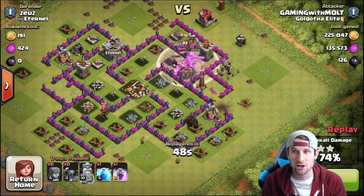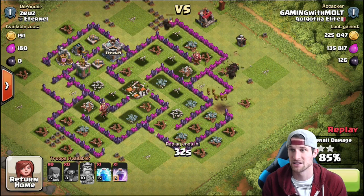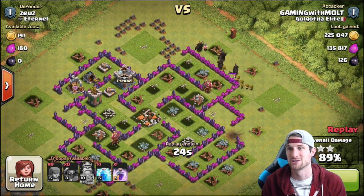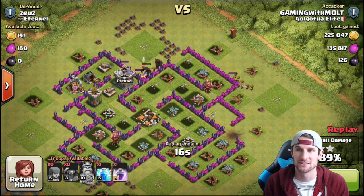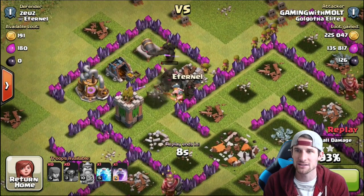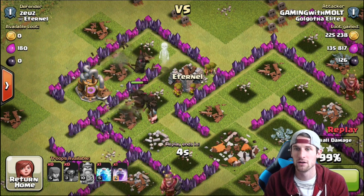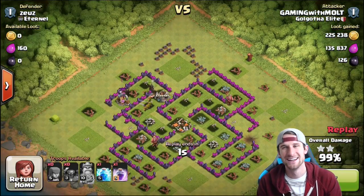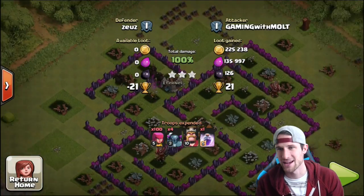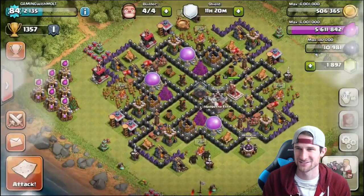Absolutely wrecking them. We don't lose a single PEKKA in this attack, guys. We don't lose a single PEKKA — you can see they're all running around. We've got four of them still up and rolling and then slowly they make their way over to these cannons. We might lose that one. Are we gonna lose that one? Don't die! No — one shot away! One shot death! That archer tower just freaking 360 no-scoped that PEKKA. That was ridiculous.